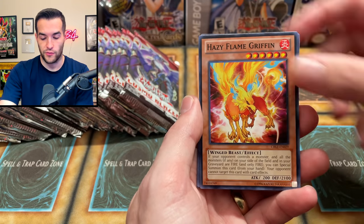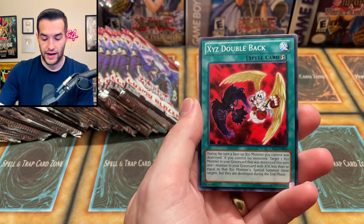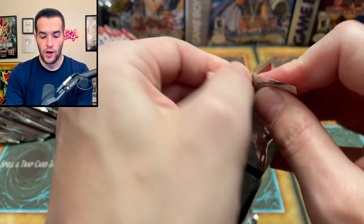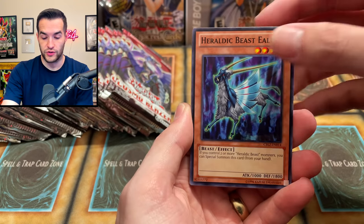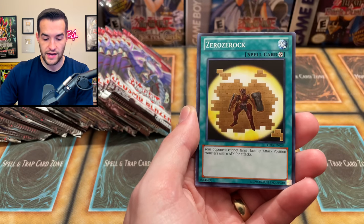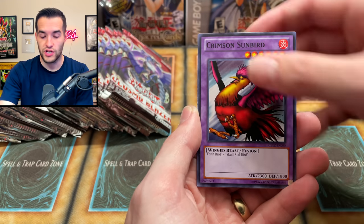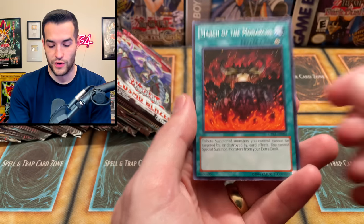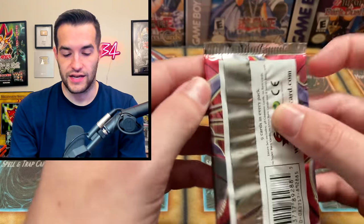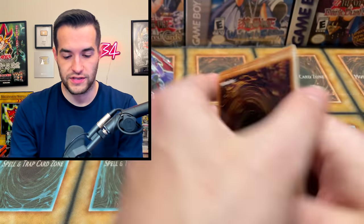We got Hazy Flame Cerberus, Ruxin Special, Hazy Flame Griffin, Brotherhood of the Fire Fist Raven, Brotherhood of the Fire Fist Gorilla, and Double Back — very nice. Continuing on, one super so far, so the ratio is about one super, meaning anything can happen. We got Tribal Rivals, Tenki, Zero Zero Rock, Sheer Yu, Crimson Sunbird, Blackwing Gladius the Midnight Sun again, and a March of the Monarchs. That last one kind of looked like an ultimate for a second.